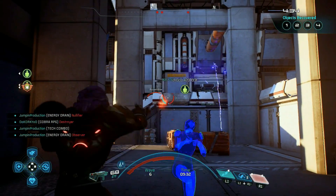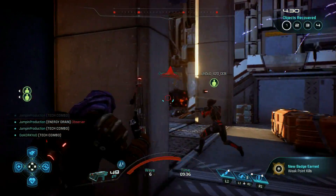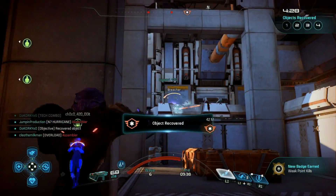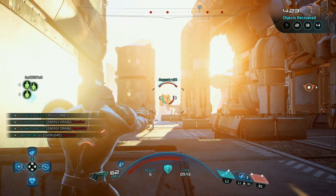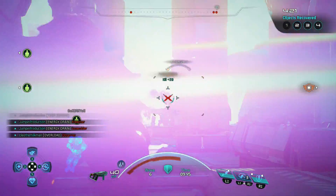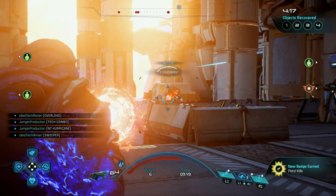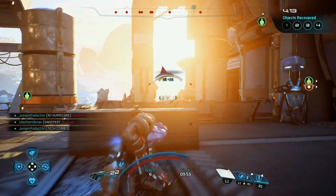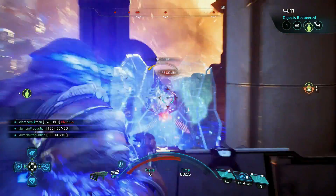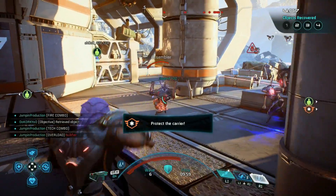Once you have that, I definitely recommend immediately finding a target and casting both Overload and Energy Drain. As I said, I'm not a big fan of charging Overload because it takes extra time and you're not going to detonate multiple explosions from it. With this kind of build you want to spam the power as much as possible to do as many combos as possible.